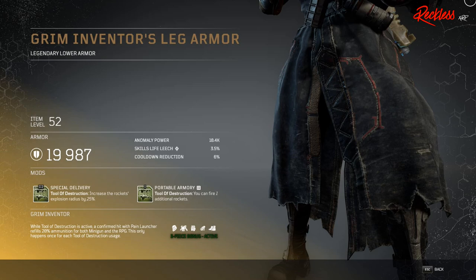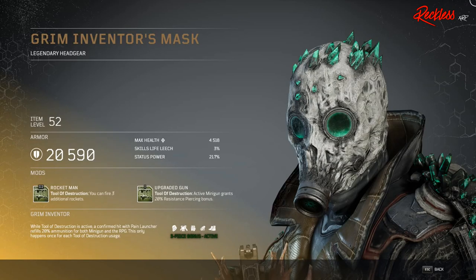Then we have the Grim Inventor's Leg Armor — legendary lower armor. The Tier 3 mod is called Special Delivery, which affects your Tool of Destruction and increases the rocket's explosion radius by 25%. The last piece is called the Grim Inventor's Mask — legendary headgear. The Tier 3 mod is called Rocket Man, which also affects the Tool of Destruction: you can fire three additional rockets.